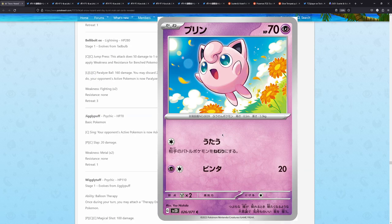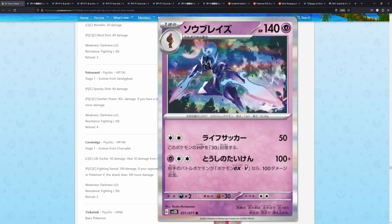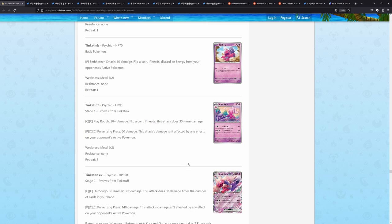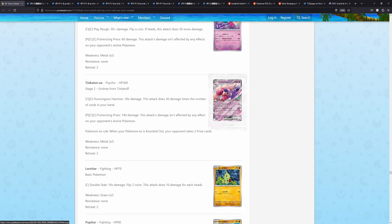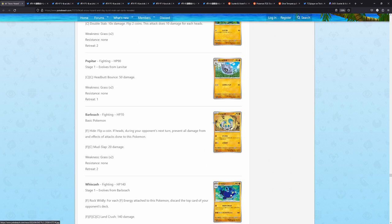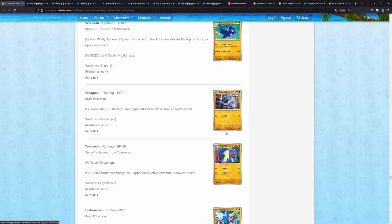We have the Jigglypuff — this is also super cute. Spiritomb, Sandygast, Ceruledge — this is also super well done, such a cool illustration. We have Tinkatink, that's right — Tinkatink, Tinkatuff, and Tinkaton, which also has a really, really cute art rare evolution line. We also have the Croagunk by Kawaiyo. If you've seen some of the other illustrations Kawaiyo has done, you immediately recognize their illustrations just by the background — they're so easily recognizable.